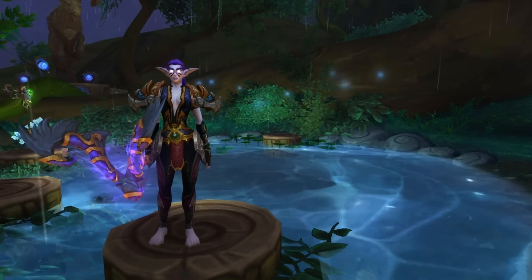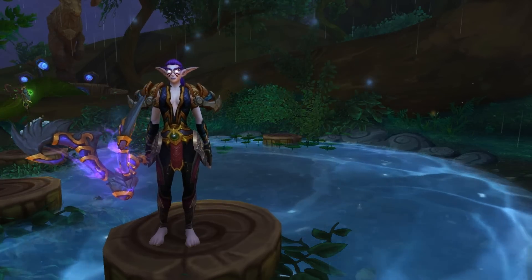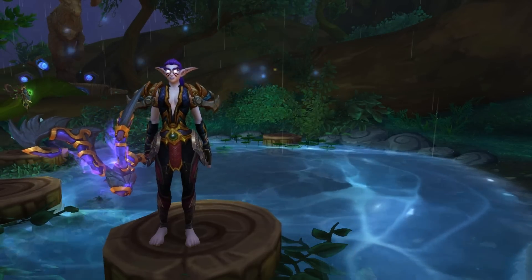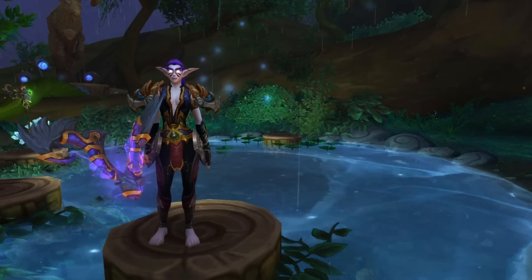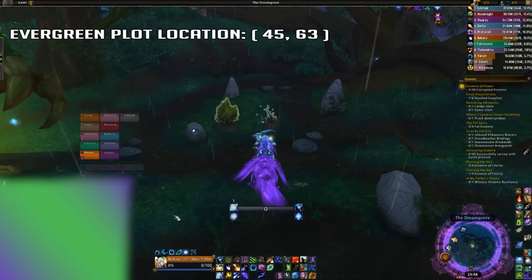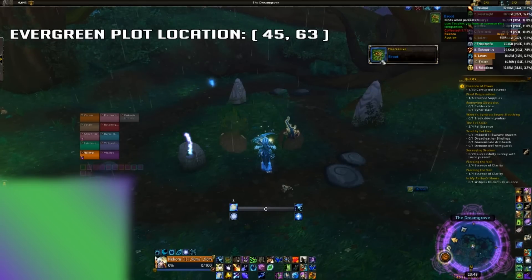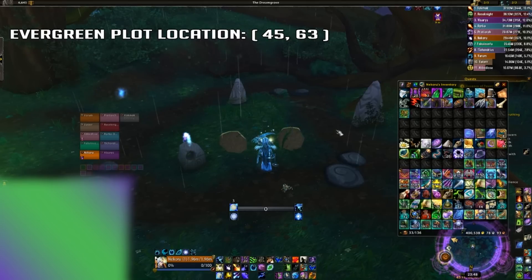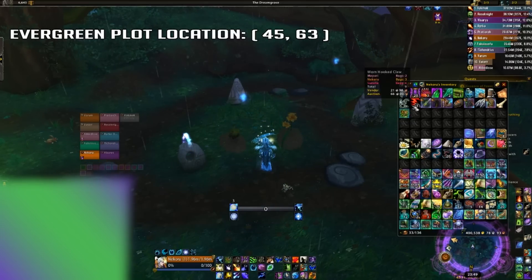Unfortunately there's a lot of RNG related to acquiring this appearance, so you need to be patient. I have had the Evergreen Plot since day one on EU servers and I've still not looted a single acorn. All you have to do is plant two seeds every three days and hope that it drops. When you pick up the loot you will get some different berries, barbs, and pollen that will buff you in the Broken Isles and can actually be quite useful for raiding and dungeons, but at the end of the day all you want is the hidden artifact.